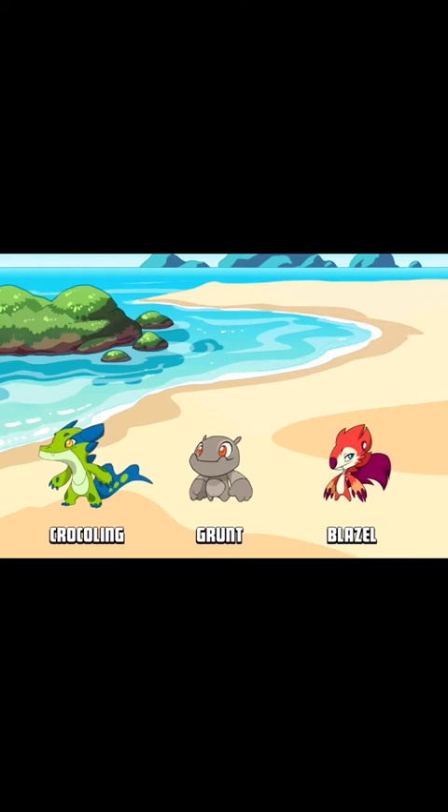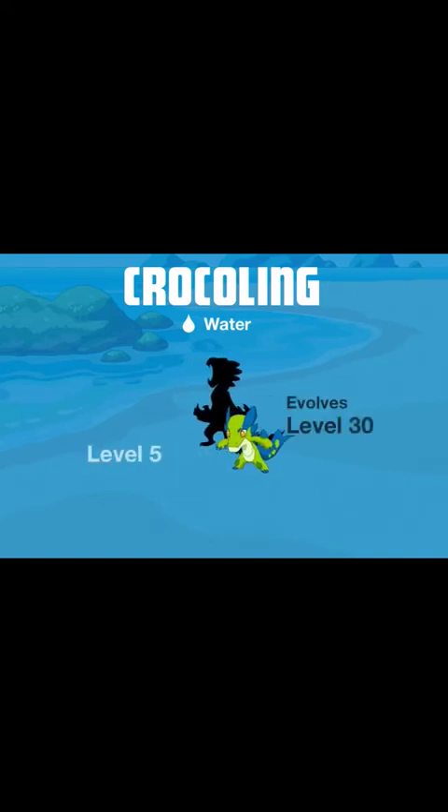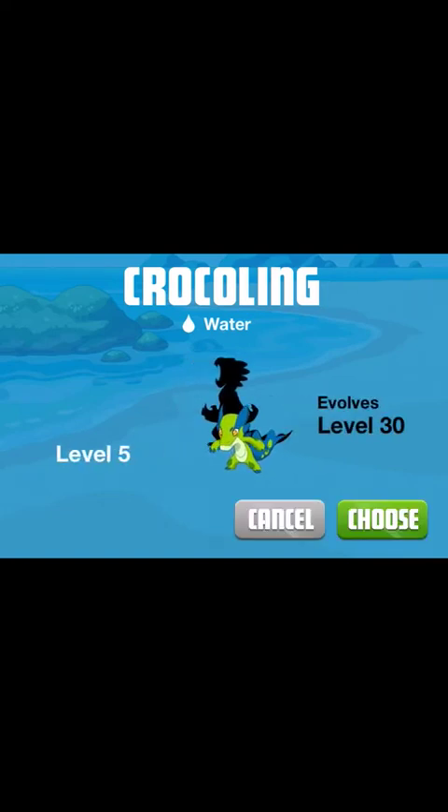Who am I going to pick? Eenie, Meenie, Miney, you. Clockling Water, level 5, evolves at level 30, so we'll choose him.